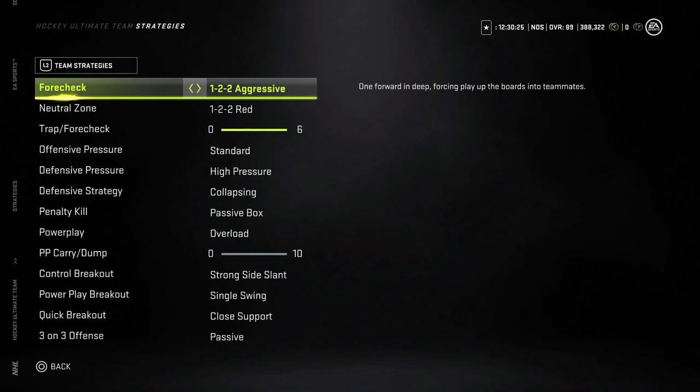The neutral zone 1-2-2 red will only change if you're playing someone who is only carrying the puck with one player — not passing out of the zone, just weaving back and forth east and west constantly. In that case, switch to a 1-4, because anytime they're going east and west the 1-4 is in my opinion the best way to stop that. The 1-2-2 red kind of gets eaten by it a little bit, so keep that in mind.